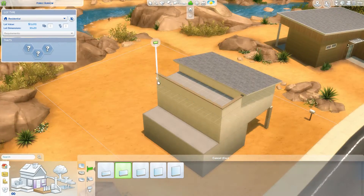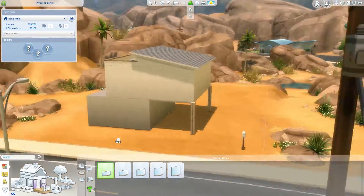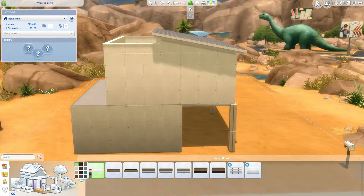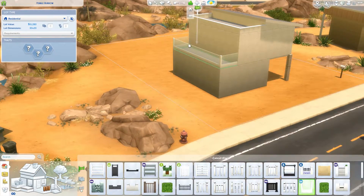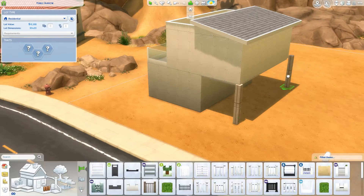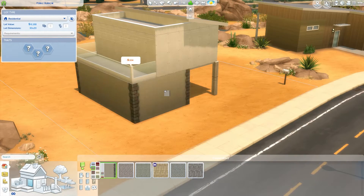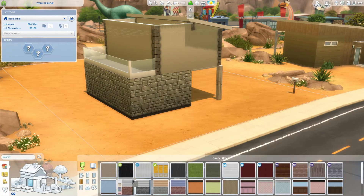The challenge is that you have to build a house for $10,000 or less. And that doesn't include the lot value. This lot in particular was $1,500, but that's why I have that little lot value panel open literally the entire time. And sometimes I stop and I'm sitting there doing math trying to figure out how much money I had left, because holy crap, this was hard.